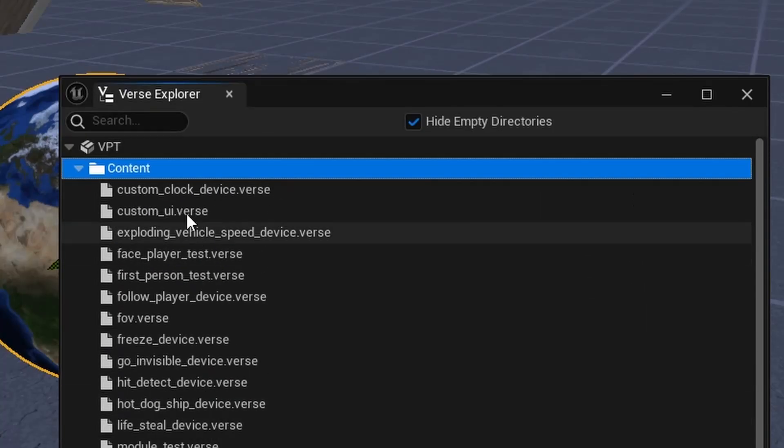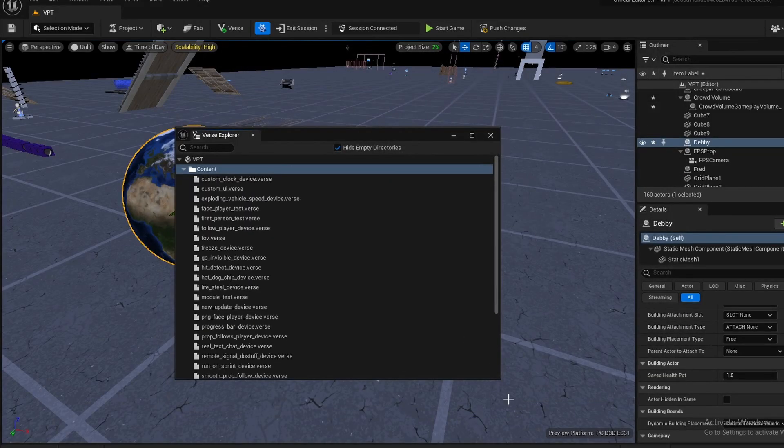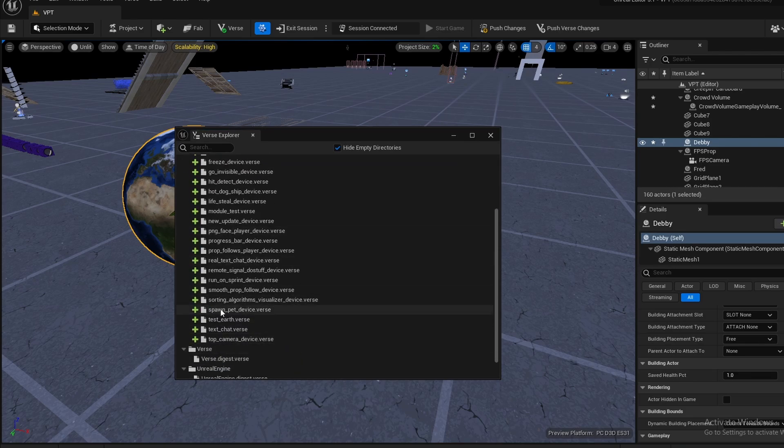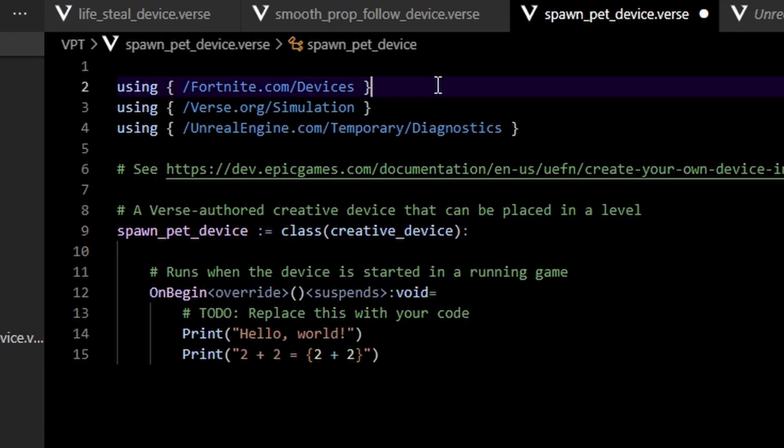Next thing you want to do is create a new device file. I'm going to call this 'device' — let's call it 'spawn pet.' All right, so we're in the Verse file for our spawn pet device.